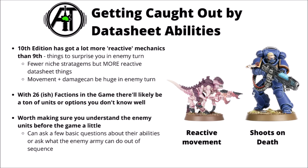Realistically, just about no one's going to be able to keep every unit from the 26-ish factions in the game in their head, and there are likely to be a ton of units or options like stratagems that you just don't know very well — and that's probably only going to increase more when the codexes come out. I think before the game when you're talking through armies it might just be a good idea to ask about abilities that can act in your turn. Things like reactive movements or surprise shooting or fighting are probably some of the most important things to know about and some of the bigger gotchas in the game.